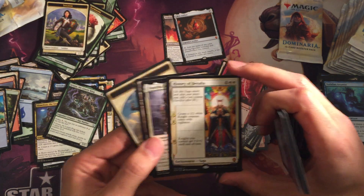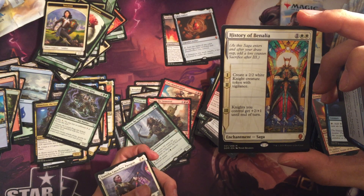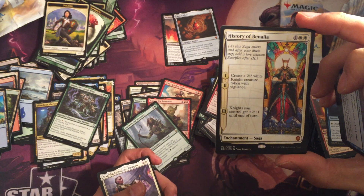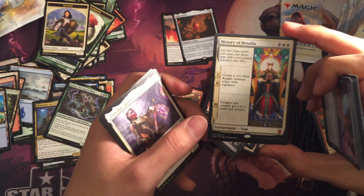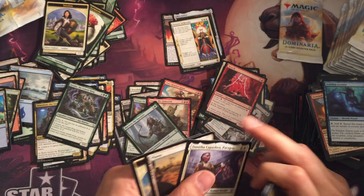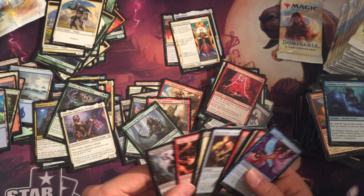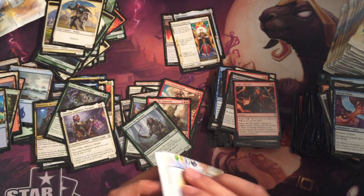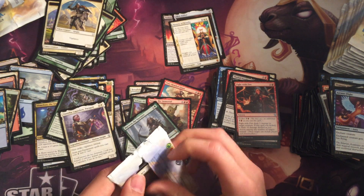History of Benalia — Saga! Creates a 2/2 white Knight creature token with Vigilance. And then on the third turn, Knights you control get plus two plus one until end of turn. This card is amazing — which makes the Knights so powerful. These are some clutch mythics right here.